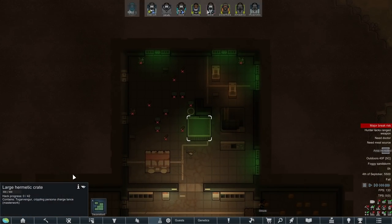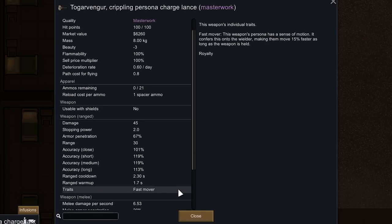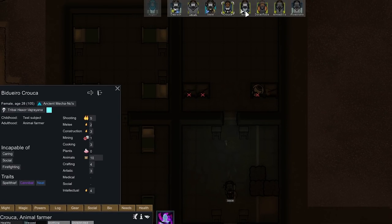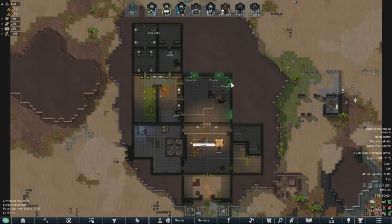We got another large hermetic crate with a Persona Chargelance that's Masterwork, which is kind of crazy. Plus, we also have a Masterwork Architech Spine in this other crate. Since this Persona does more damage and gets more accuracy, Masterwork definitely gives it more accuracy. The damage and armor penetration on this thing is nuts. As far as its traits, Fast Mover increases movement by 15%. It also has a Crippling Enchant, which gives a 10% chance to slow and 5% chance to blind the target. I think we give it over to Joyce, who's our other shooter. I don't think any of these new guys are going to be as good at shooting as Joyce, because she gets 50% less aiming time.